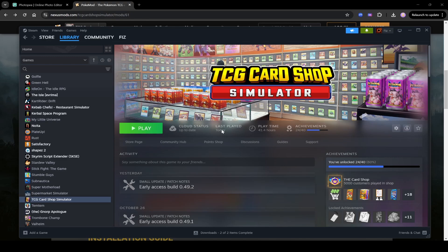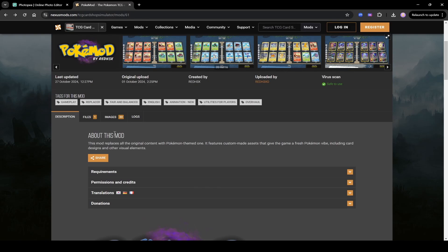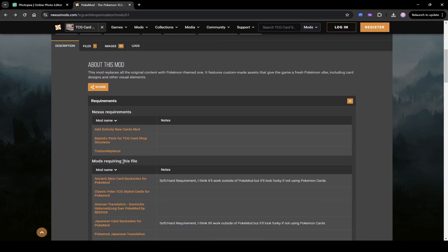The next step is to go over to the Nexus Mods page — I'll have links for all of these in the description. Go to the PokeMod page on Nexus Mods. Everything is gone from the installation so you have to do everything from scratch. On the page go to Requirements — the mod needs two things: BepInEX and Texture Replacer. Those are the only two things you need plus the mod itself to make it work with the base cards replaced. The 'Add Entirely New Cards' mod is an additional optional step, so we'll do that last.